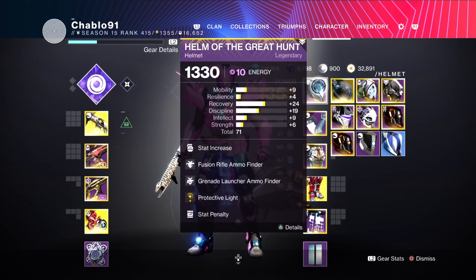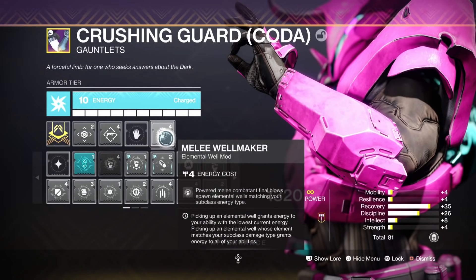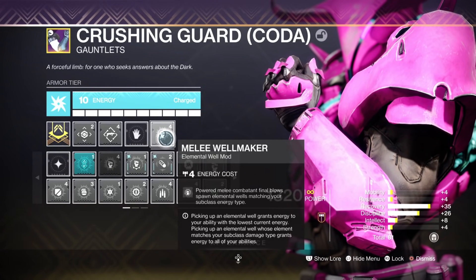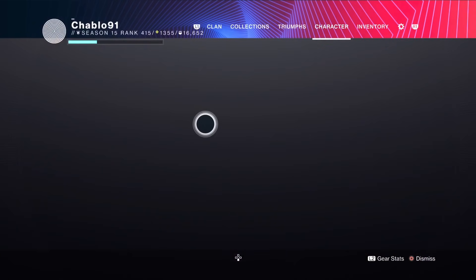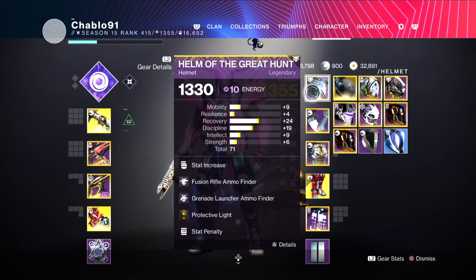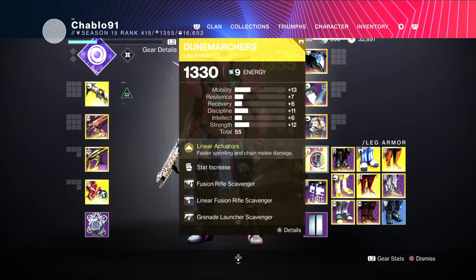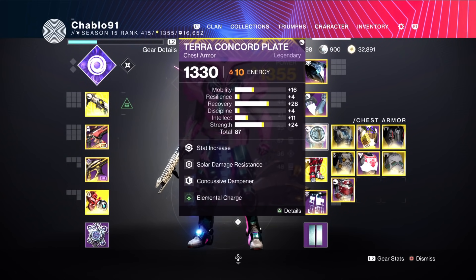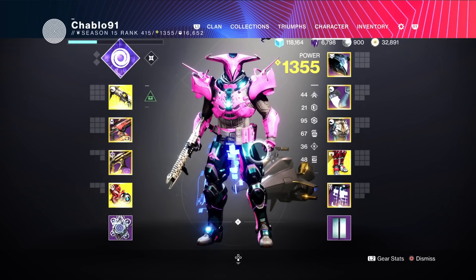For armor mods, we used a Protective Light build with Elemental Wells. We have Protective Light, which is Void, on the helmet, and Melee Well Maker — so when you get a powered melee kill, you get an Elemental Well. When you pick up that well with Elemental Charge on, you get Charge of Light, which gives you Protective Light on melee kills. Other perks: Particle Deconstruction, Bomber on the class piece, Scavengers on the boots, Solar Damage Resistance, Concussive Dampener on the chest, Grenade Launcher Loader on the gauntlets, and Armor Finders on the helmet.